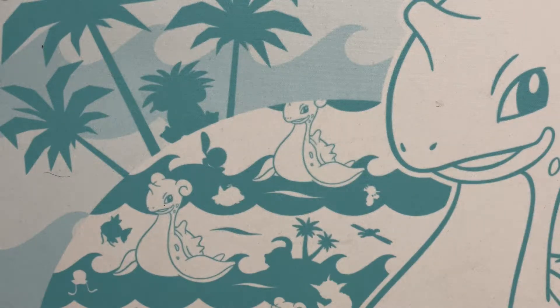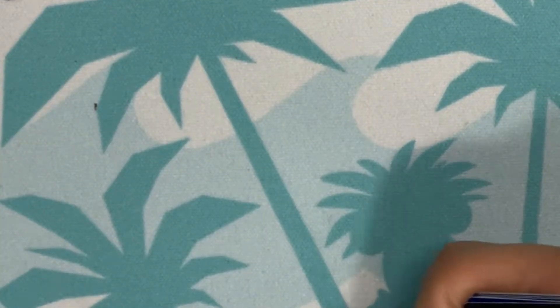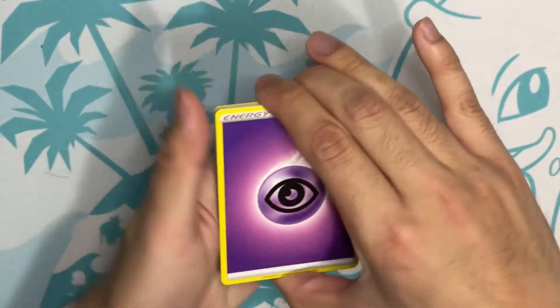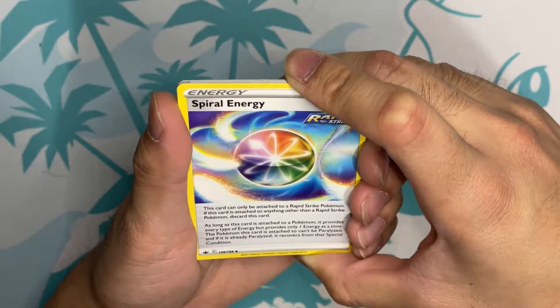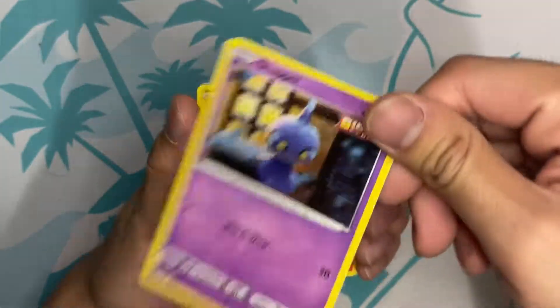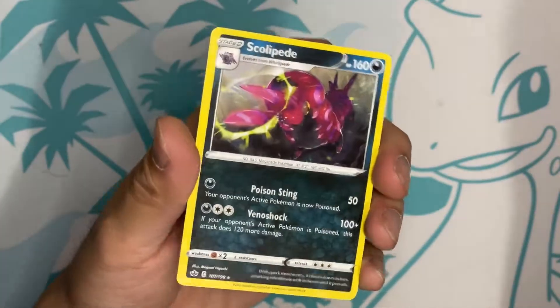Now we have Chilling Reign. I haven't opened up this set too much. Let's do Fire. We have Avery — still haven't bought the DLC expansion pass for this game yet — Honey, Spiral Energy, Rapid Strike Spiral Energy. We have Kubfu, Shuppet, Single Strike Shuppet, Single Strike Scorbunny, Rapid Strike Diglett, Rapid Strike Inteleon, another Rapid Strike, reverse holo Blitzle, and Scolipede. Nice.